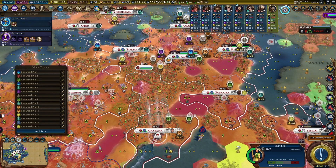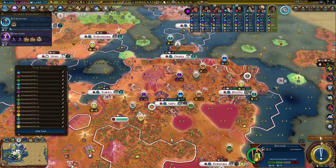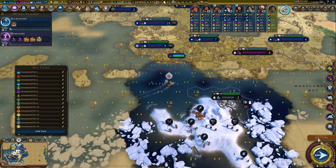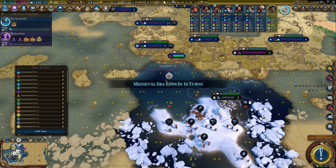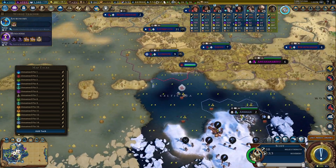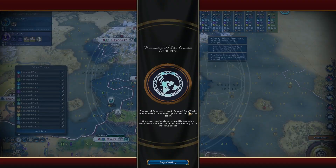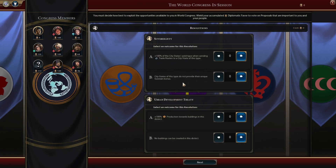I think I'm going to send this settler up the coast and settle in this area before the other city on the other continent. There is no way I can stop getting the era score the way I'm getting it — even if we built an average district we are going to get the era score. The policy resolution that allows us to culture bomb on building districts would have been amazing.